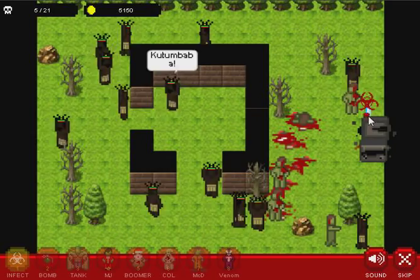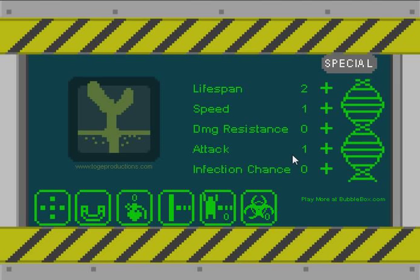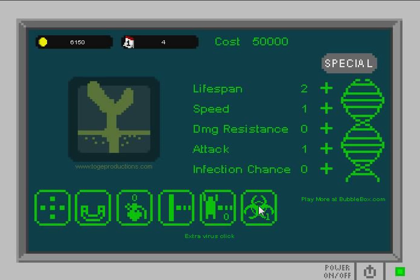I need to go to the lab first. What does this do? Extra virus kick — oh, that is very useful, so you can just spam them out. Zombie lifespan will equal seven seconds. It doesn't go up by much, but it'll make some difference.